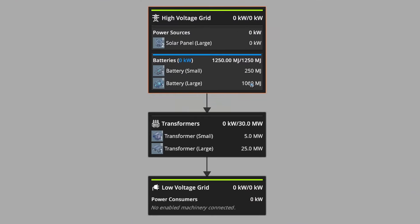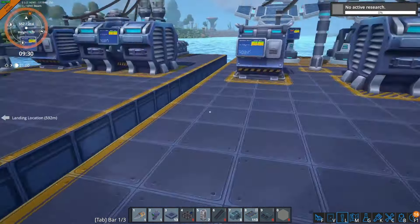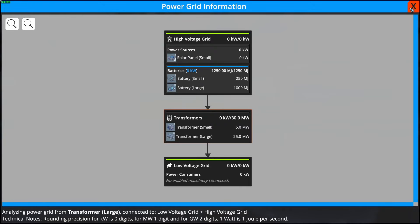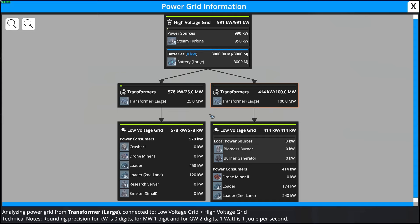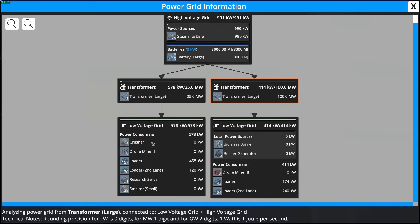Here we have just a very small grid: the two large solar panels going into our batteries to store power, and then our transformers into the low voltage grid. On the small solar panel grid we see the same thing as it's not linked to anything. If we head over to our steam production and click on the grid status, there's a bit more going on because I've linked it to my testing facility, which has all our smelters, researchers, and everything.